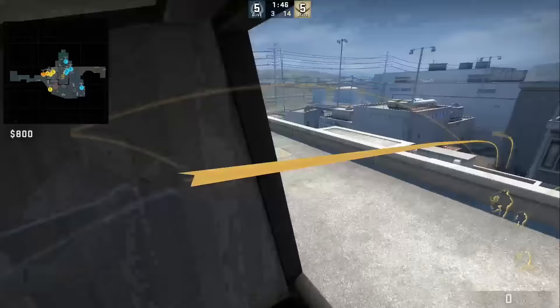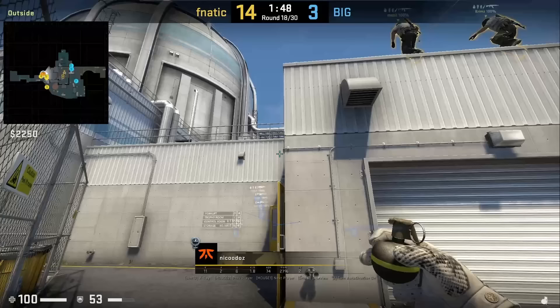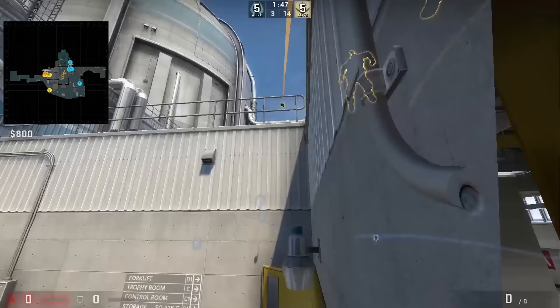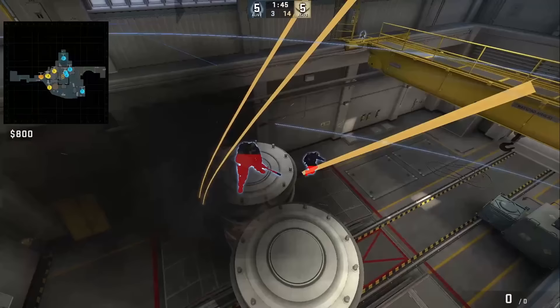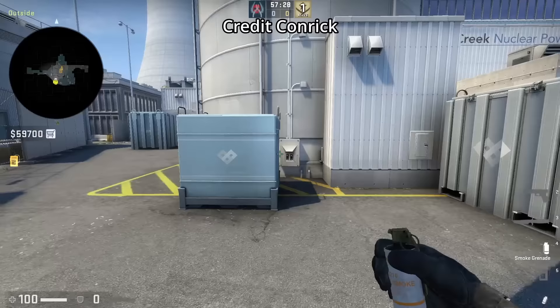Krims will also throw the same nade as Mezzi — make sure you break the windows coming out of spawn beforehand. Niko das with the third nade from the ground: lines himself up with the door, aims here, then runs forward until he hits the top of the door and jump throws. I couldn't find a nade that lands deeper from his position — if you do, let me know.